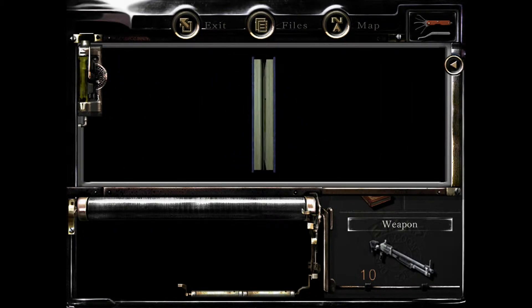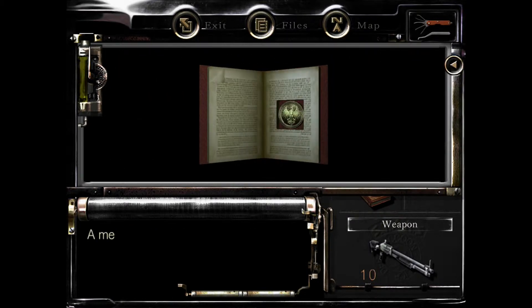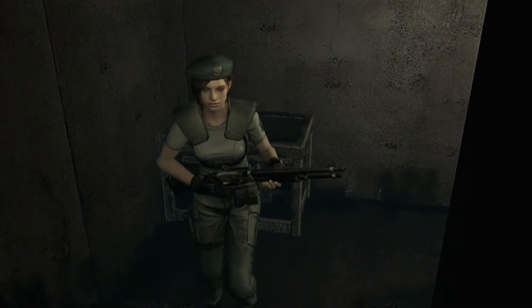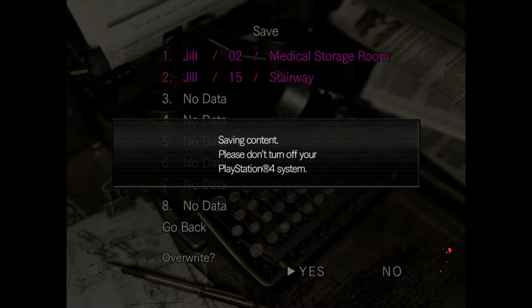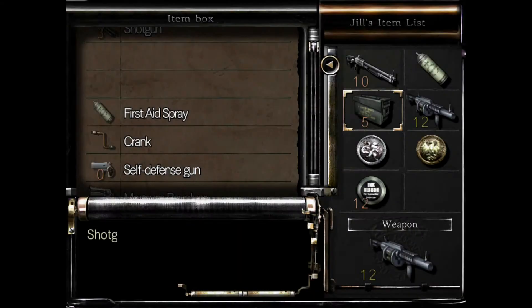We'll go ahead and examine these as they contain key items that we're going to need shortly after this next section. Look at that — two medals. We should actually save now that I think about it, just in case anything goes wrong. You never know.